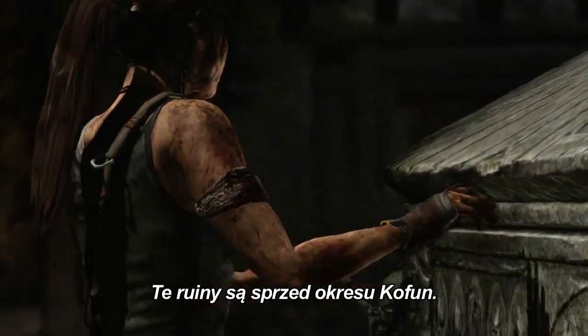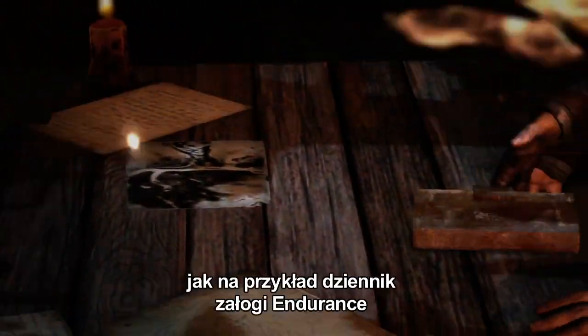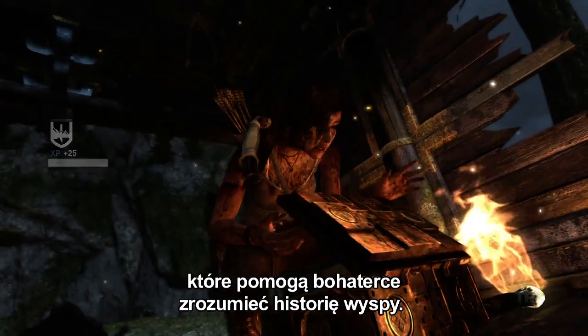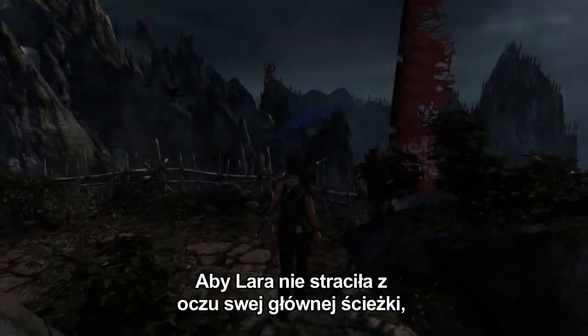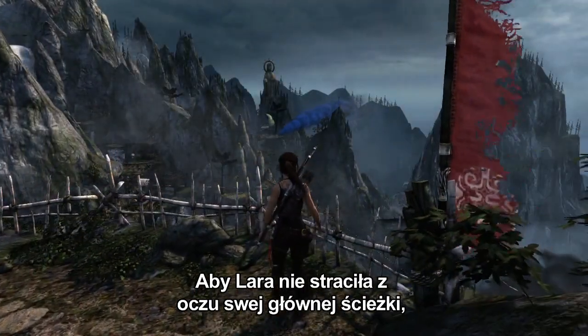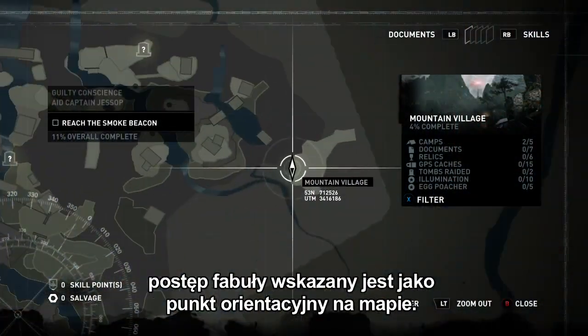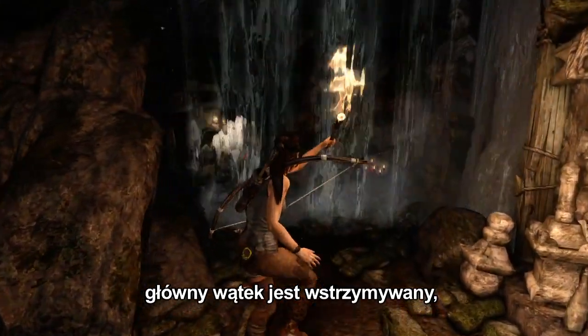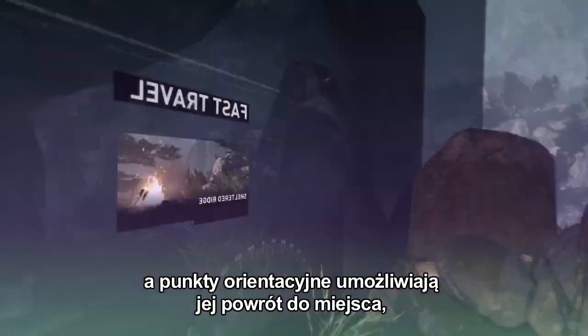These ruins predate the Kofun period. Clues such as the Endurance's crew's diaries or dozens of Japanese historical items help Lara understand the island's history. To ensure that she never loses her original path, Lara's progress is shown as a waypoint on the map. Using Fast Travel puts Lara's main adventure on hold, and waypoints let her go back to where she was to continue her adventure.